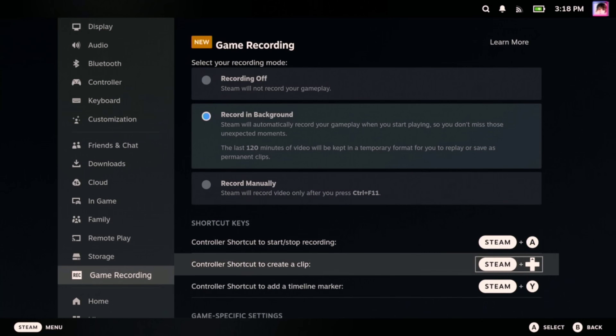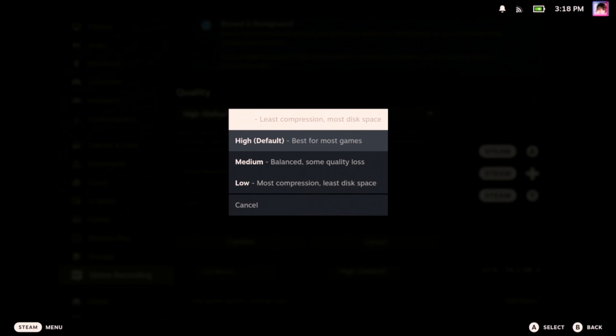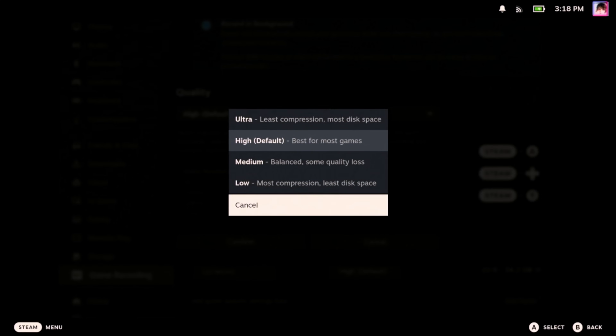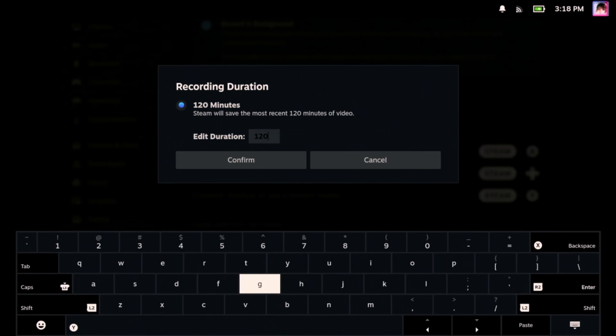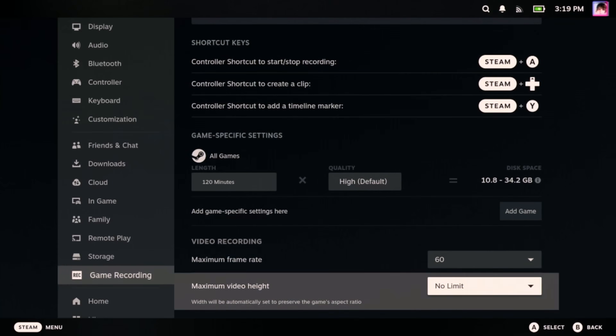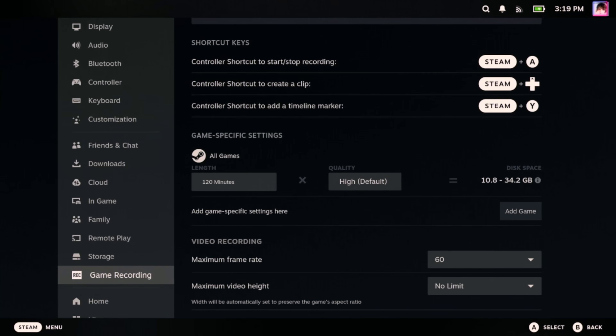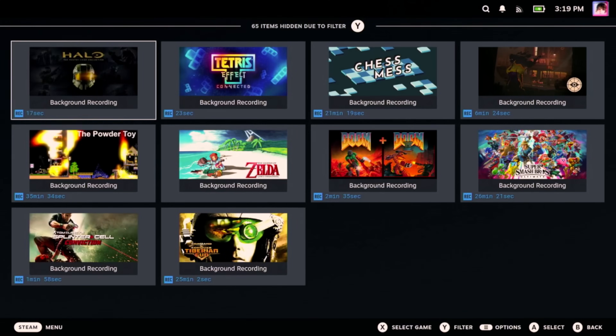If you want to keep this feature active but save some space, scroll down and hit the Quality button. By default it's set to High, but you can set it to Medium or Low. You can also use the Length button to change the duration of gameplay saved. However, if you're not going to use this feature, you can turn it off completely. To clean up existing recordings, hit the Steam button, go to Media, hit Y, and then select Background Recordings. From there you can delete any recordings you no longer need.